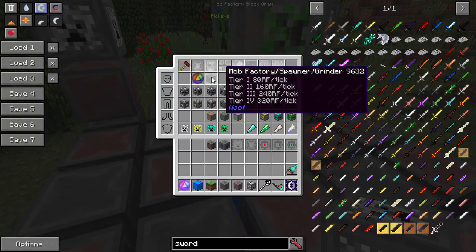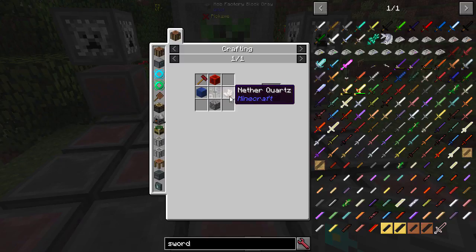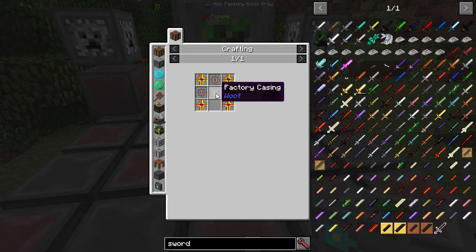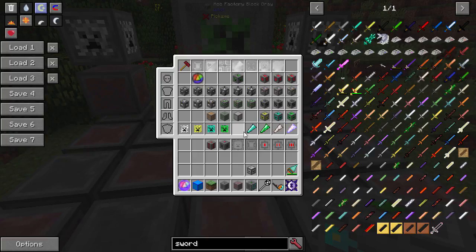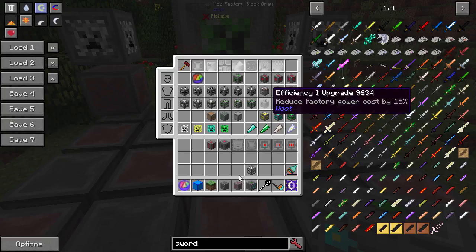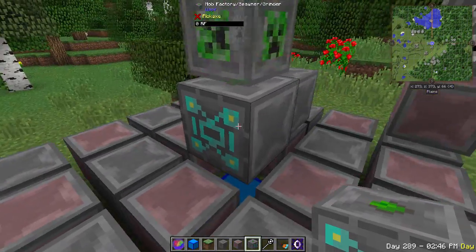Then we're going to need the controller — sorry, the factory block itself. That is crafted with connectors, which are crafted from a redstone block, lapis block, nether quartz, and cobble to get you nine of them. Then factory casing, and tier components: tier 1, tier 2, and tier 3 factory blocks are all crafted the same way — nether iron in the bottom, casing in the middle with shards. So you've got quartz shards, emerald shards, and diamond shards. The shards are crafted with the shard die, the ingredient, and cobblestone — so you're really only using one diamond, one emerald, and one nether quartz.